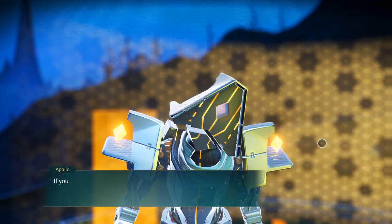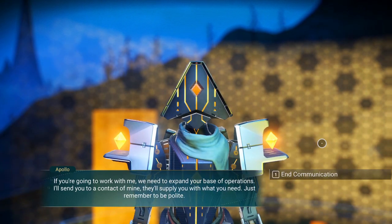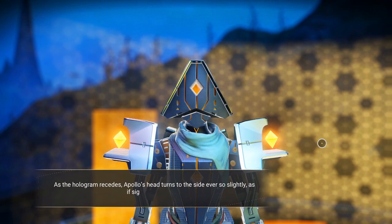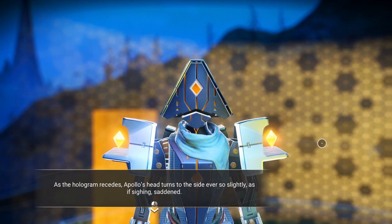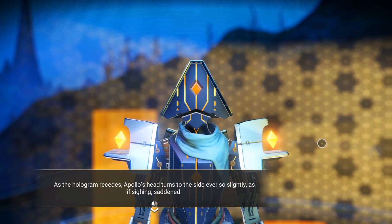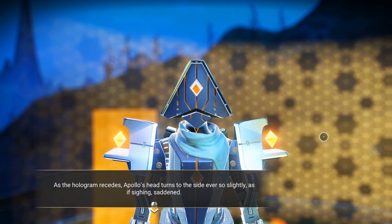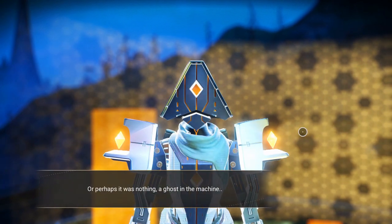'Yes, yes, probably. But if we can figure this out, we can save Artemis too. Don't fret. What do you say — do you want to work together on this? Be partners?' Accept. 'If you're going to work with me, we need to expand your base of operations. I'll send you to a contact of mine. Just remember to be polite.' As the hologram recedes, Apollo's head turns to the side ever so slightly, as if shy, saddened. Apollo appears to be a jerk at first, but he immediately shows interest in the technical side of things.